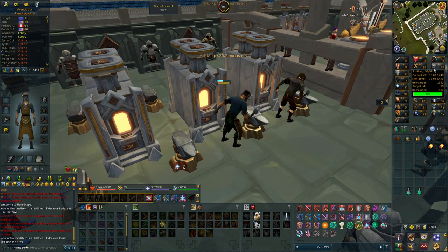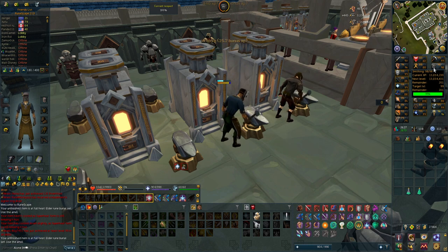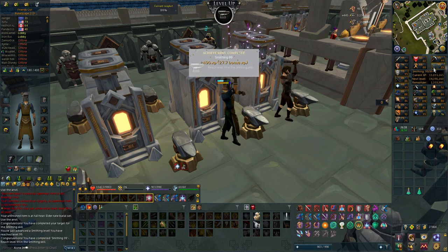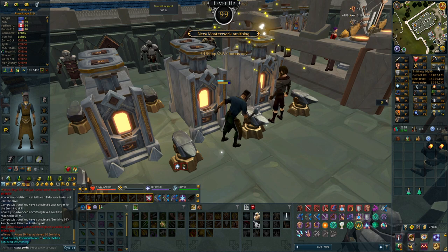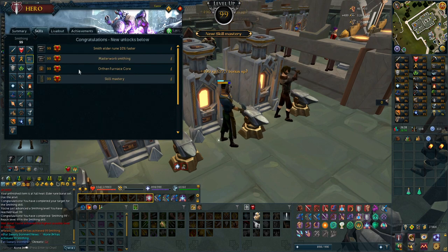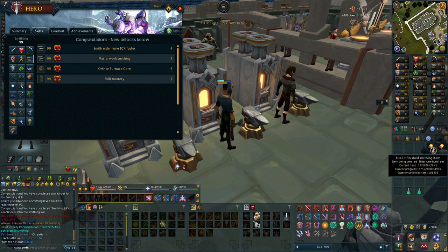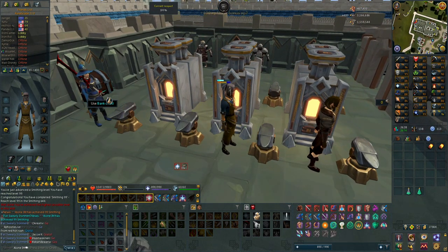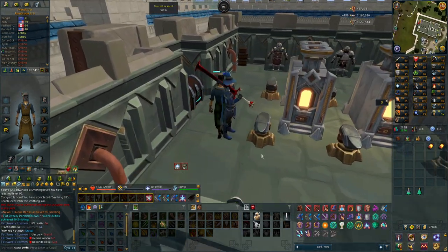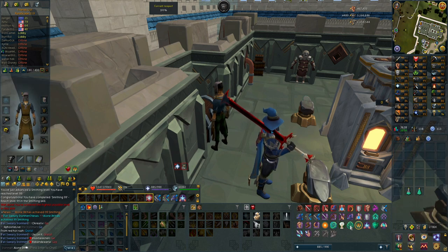We're only 2,000 experience off 99 smithing, and after that we can actually start with the masterwork grind. There we go — 99 smithing is achieved, another 99 I can take off the list. The masterwork smithing perk lets you smith elder rune 10% faster. I still have quite a lot left — a full burial set more — but I'll just put this in the bank since I don't care much about more experience beyond 99, though it's nice to have for future use.